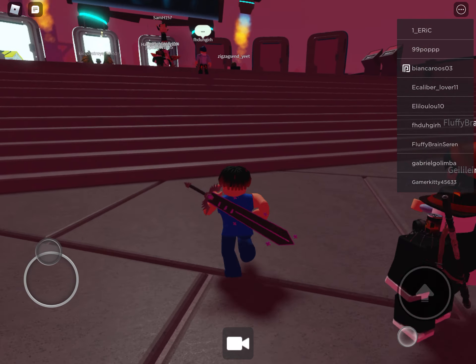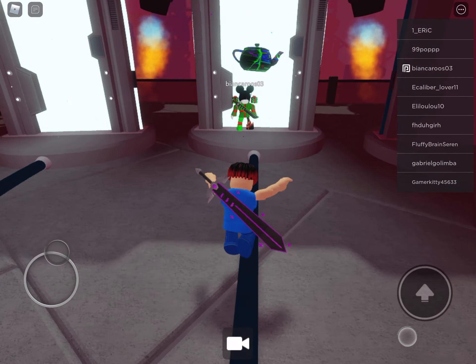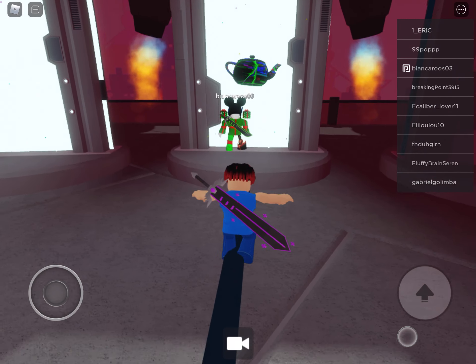So the item looks like this. You can go onto the Ready Player 2 hub if you can't find it and teleport. This is the teapot. You'll get this when doing it.